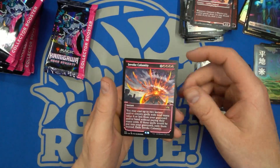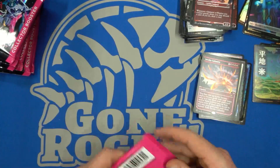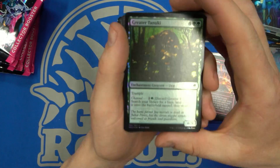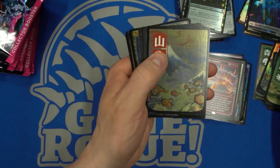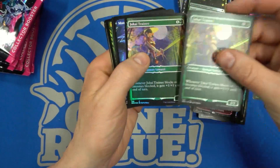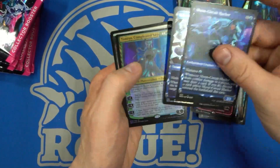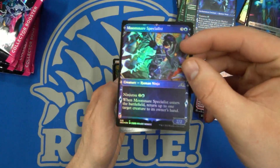And Restoration of Eiganjo again. Another Invoke Calamity with that alternate border — I don't know what they call that treatment in this collector's version. Not a bad pull — Invoke Calamity is seeing a lot of standard play. Then we have another mountain — we got the other mountain. So it looks like you get one per pack from these collectors. And a double card — a foil on foil. That looks etched — I don't know if the camera is picking it up, but my autofocus doesn't seem to be on.